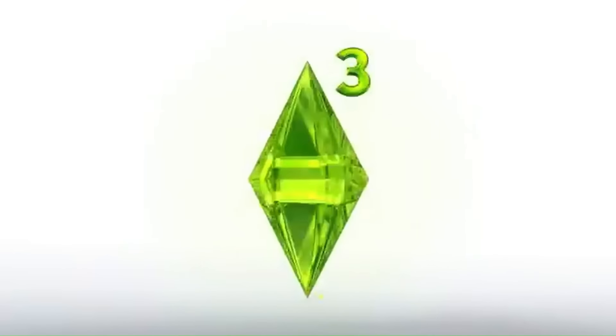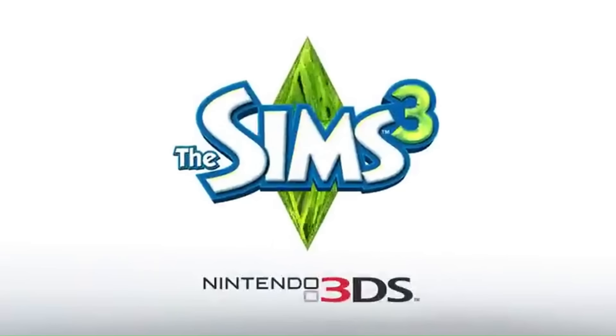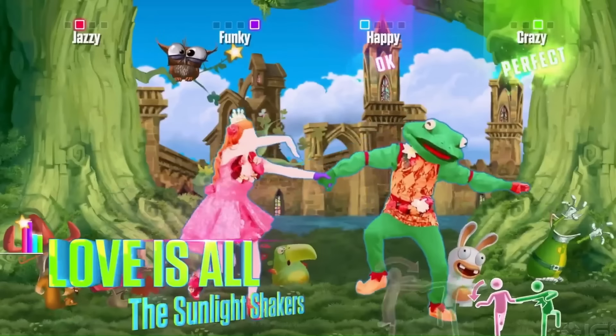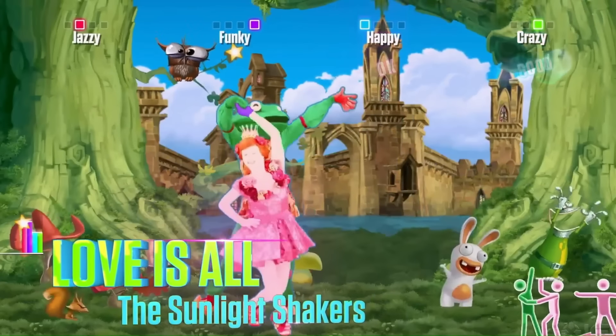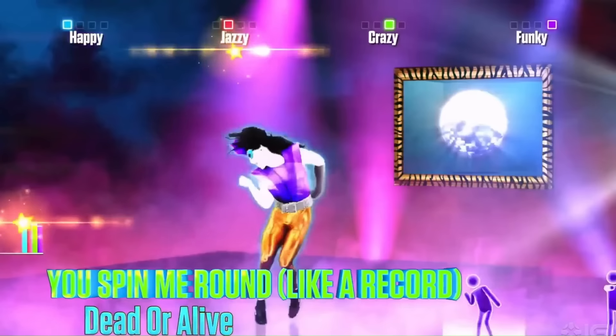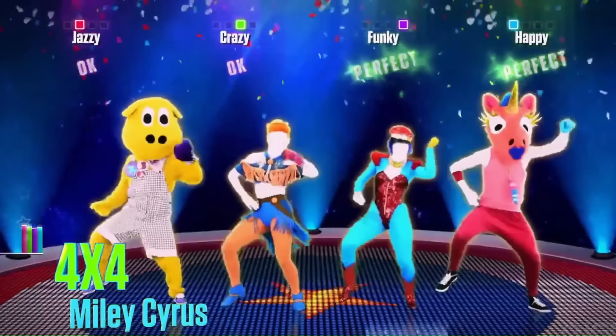First one: Sims 3 on 3DS for 99p. I've got it on the 360 and probably won't keep it since I'd play Sims 4 on Xbox One or PS4 — but decent condition with manual, so I'll move it on. Next, Just Dance 2015 for 49p — worth picking up as the 2015, 2016, 2017 versions tend to go for a couple of quid at CEX. Then Just Dance 2014 for 99p — I think I already have this one, so I'll move it on if so.